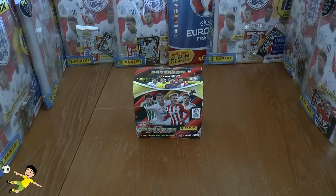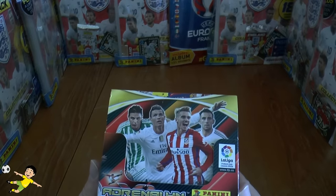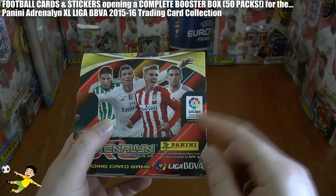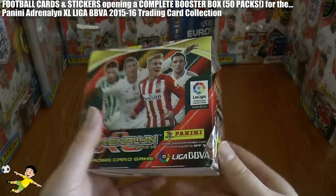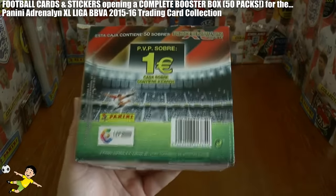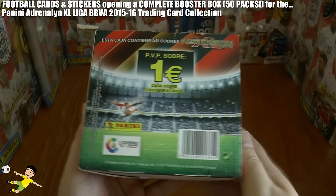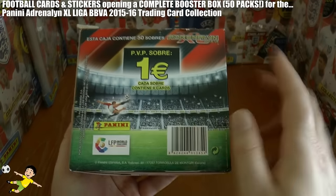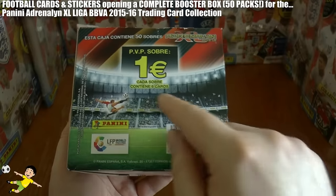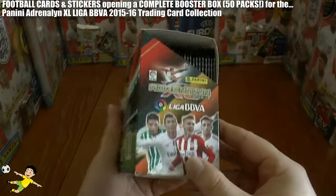Hi guys and welcome to a complete display box opening for the Panini Adrenaline XL Liga BBVA 2015-16 trading card game. All the cards are based on La Liga in Spain, officially the best league in Europe based on UEFA rankings. We've got 50 packs to open in this one video. Each packet costs 1 euro each, so the entire box is 50 euros, and each pack contains 6 cards, so we should be showcasing 300 cards in the collection.